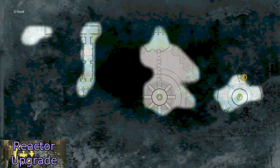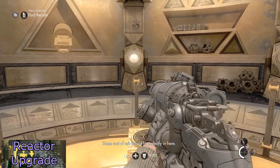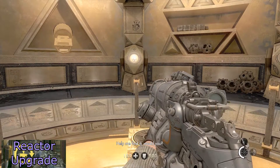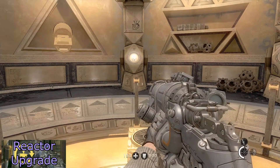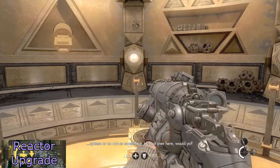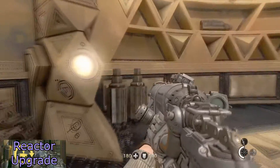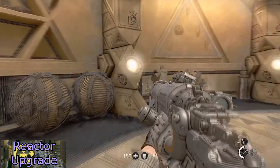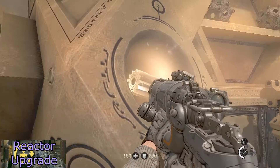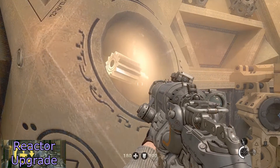For your weapon upgrade for this chapter — I'm not 100% certain if you have to get it before advancing to the new objective — the way you get it is there are multiple items in these pillars around the room, and you will need to find the order in which to push them in. The first one you push in looks like a little gear that you plug into something.